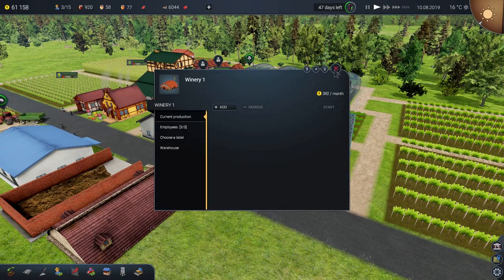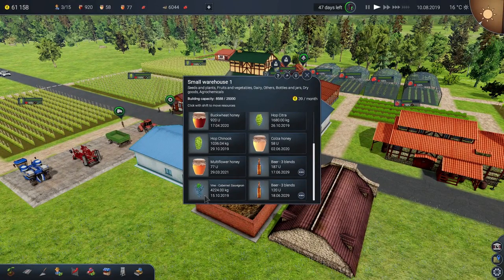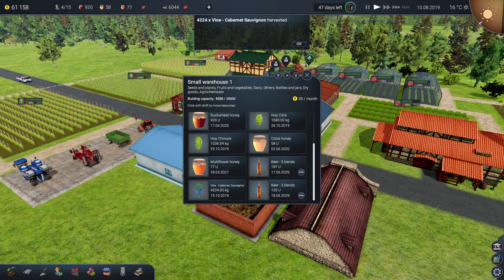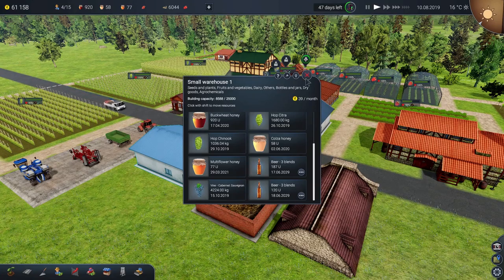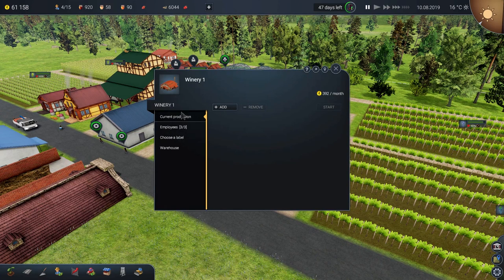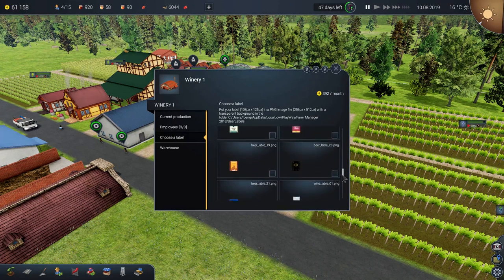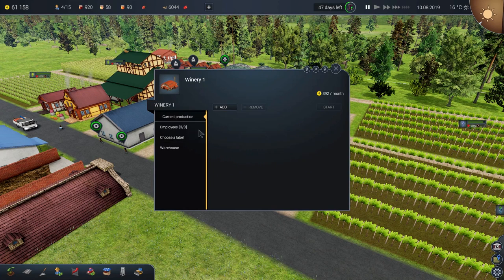Have we got grapes? Yes — we have 4,224 kilograms of Cabernet Sauvignon. So 4,224 vines have been harvested. Now we need to make a drink. Choose a label — this is very important. The beer and the wine are going to look the same, very familiar, but that's still good.